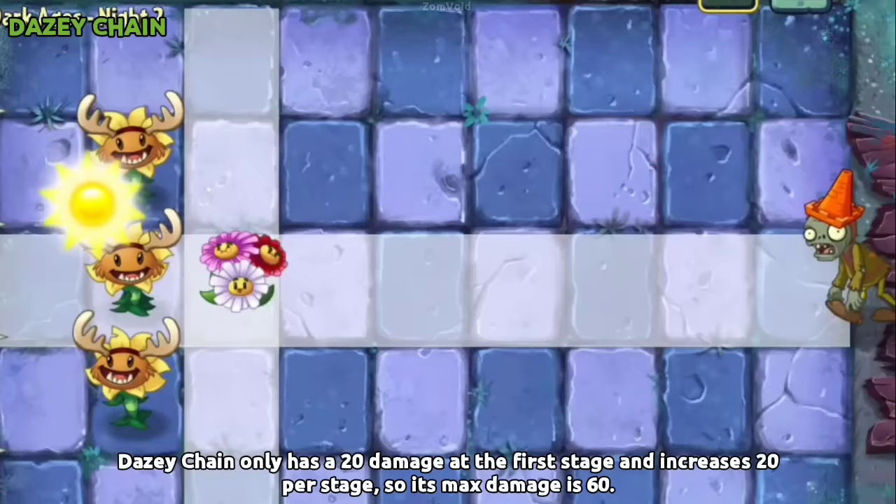Daisy Chain only has 20 damage at the first stage and increases by 20 per stage, so its max damage is 60.